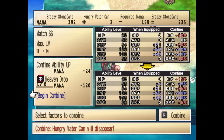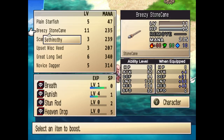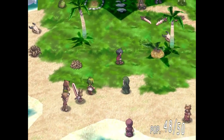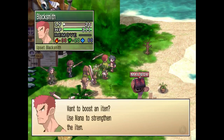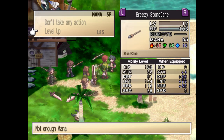It warns you: the hungry water cane will disappear after the fusion. But the max level of that item went up, so if you want to run over to a blacksmith, you can spend a little bit of mana and level it up.